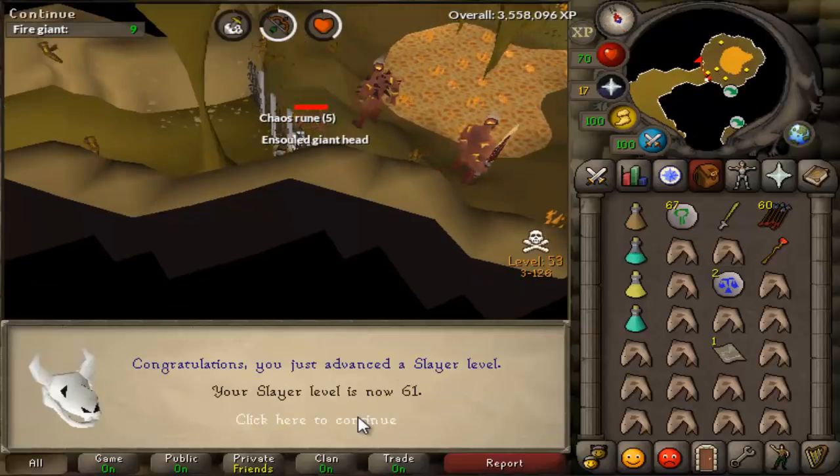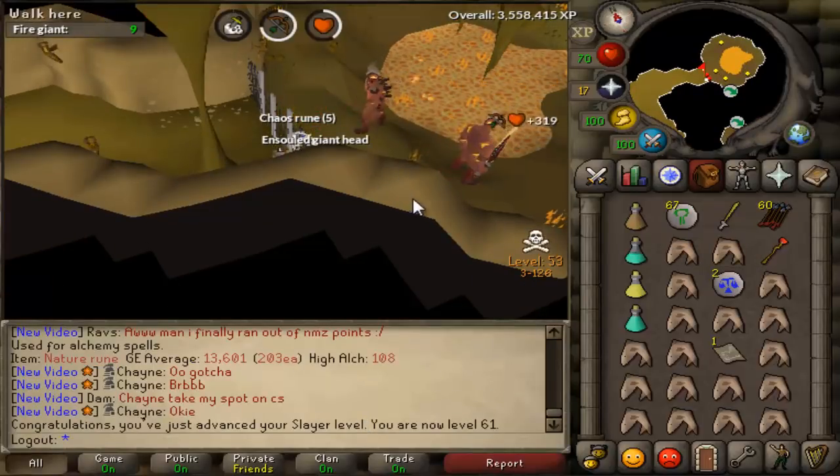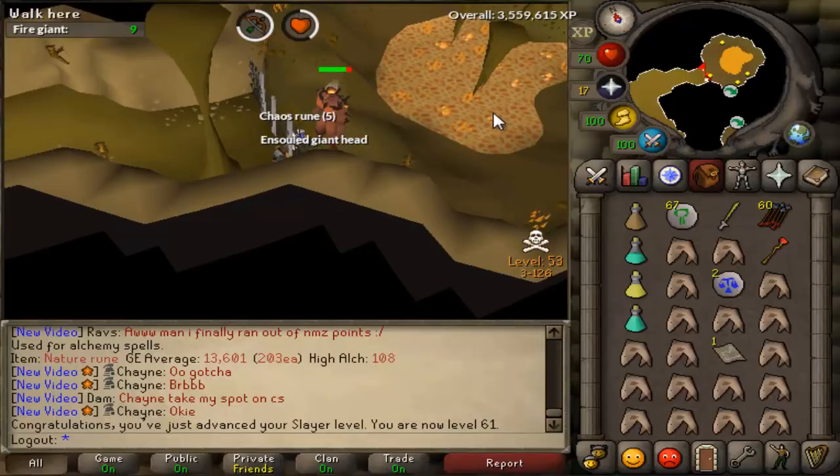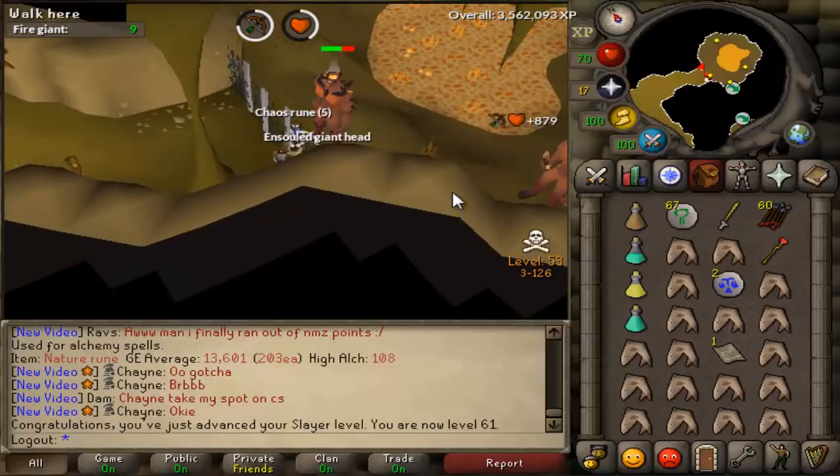And there is 61 Slayer. I don't unlock anything, unfortunately. But I've only got 9 more of these to kill, finally. This task has just felt like it's dragged on forever, mainly because I haven't gotten any good drops, so it's just kind of been a very mundane, boring task.